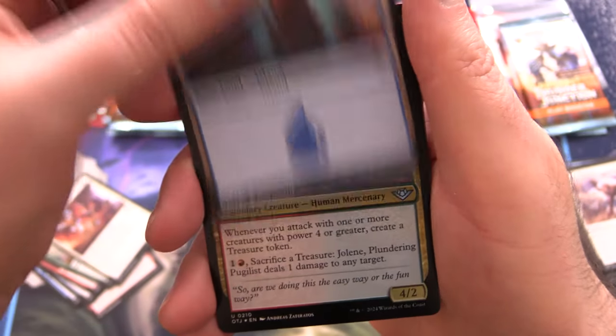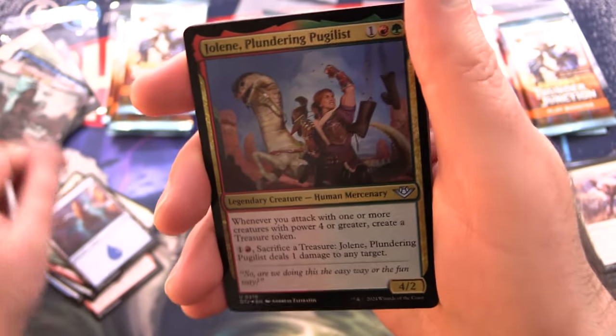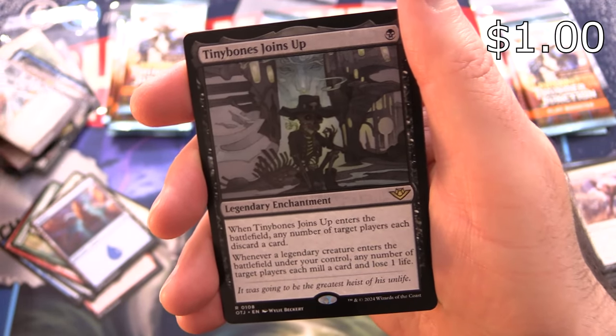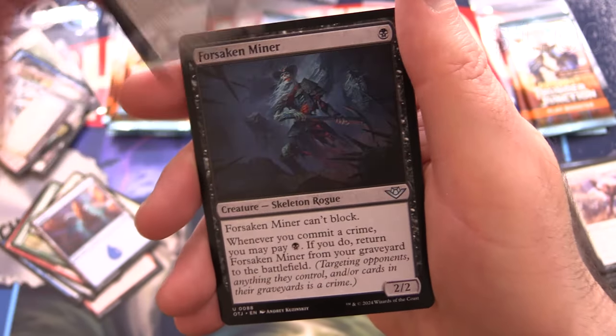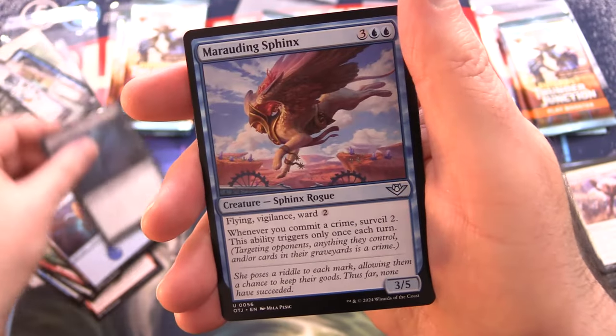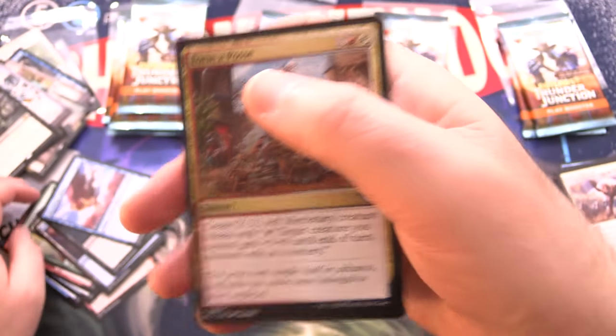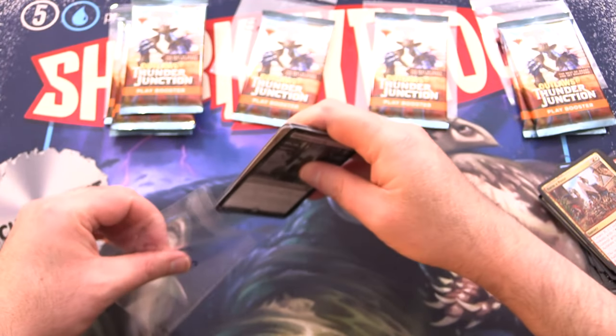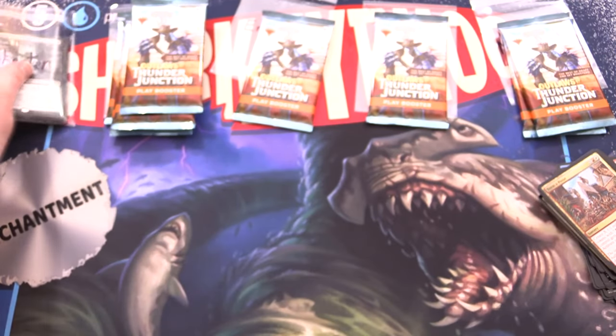And then we have an Island. Foil Jolene again. Hindering Light and Tiny Bones Joins Up for the rare. Forsaken Miner, Marauding Sphinx, and Form a Posse. So nothing really crazy in that batch — maybe the Tiny Bones is the best one there. Enjoy the pull, Skeeter.